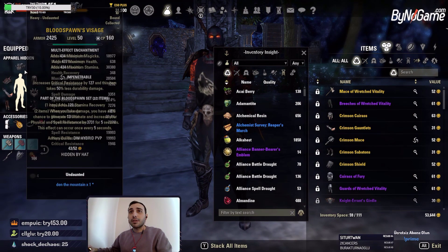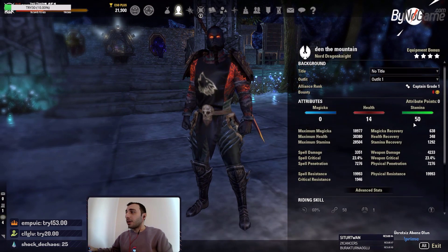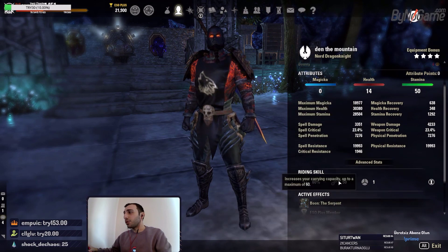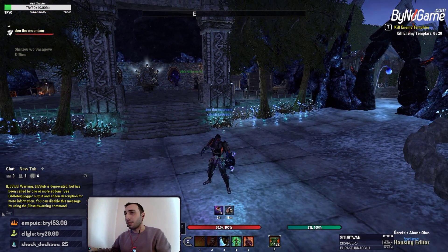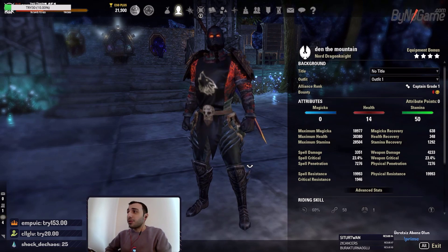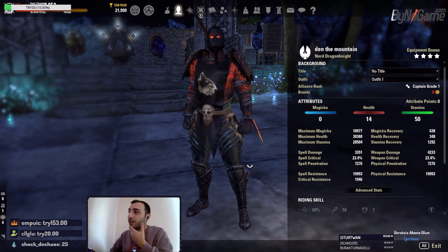Before I look at the items, I would like to say I am a Nord, and these are my attributes and unbuffed stats. Let me show you the unbuffed stats of the back bar and front bar. Stat-wise, if you know what you're looking at, you should see and understand these stats are almost perfect. Every stat is almost perfect.